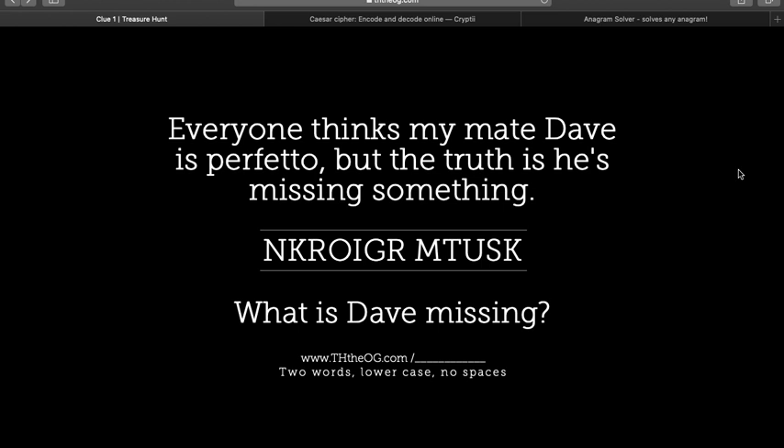Good morning everyone and welcome to the solution to the first clue in our first ever treasure hunt. I've pulled up the page on the treasure hunt website and this is what you're presented with. Pretty much all treasure hunt clues present you with a paragraph of text and some sort of muddled combination of either letters or numbers, and usually you have to try and un-muddle those letters or numbers, pair it with the paragraph of text and try and answer the question at the bottom.